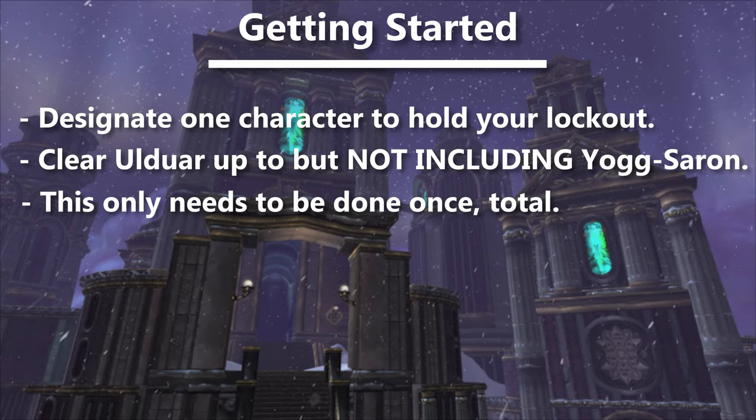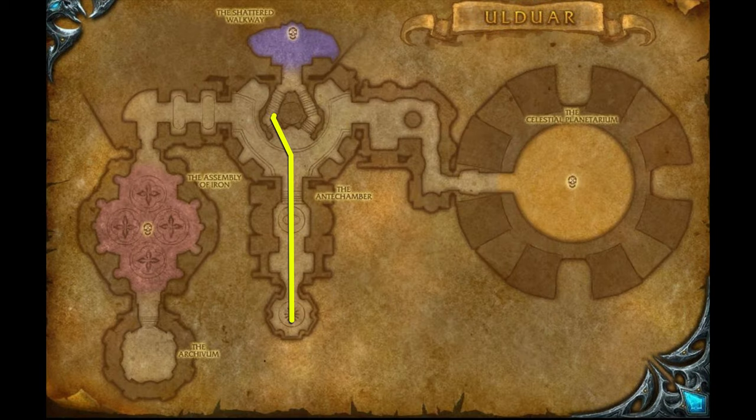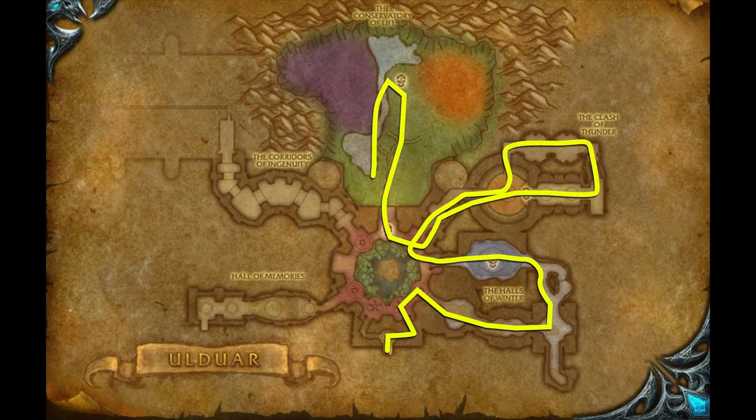The nice thing about this is that you only need to clear the raid once. If you're unfamiliar with Ulduar, you'll need to take out Flame Leviathan — you can just run up there and solo him without vehicles — and then XT. Go inside and kill Kologarn, and then do a lap of this ring to kill all the keepers. Don't talk to any of them. Head this way to kill Mimiron, and then this way to kill Vezax, and then STOP. Do not kill Yogg-Saron. Take that character and go home.